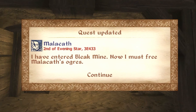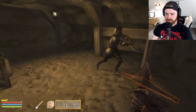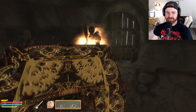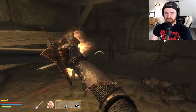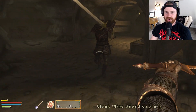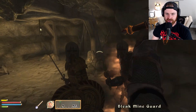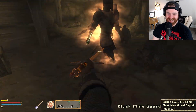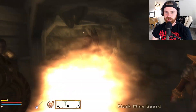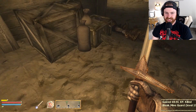I've entered Bleak Mine — I must free Malakath's ogres. Come, Sir Avita. There's a guard — damn, they're quite trigger-happy. That's the freaking Hero of Kvatch, look at that helmet. Get over here. This is the Escutcheon of Coral — just blocking all the damage is so overpowered. I've got a reflect damage build. You're not going to be able to do it. Don't you see? I have the Escutcheon of Coral. There we go — now we're talking.